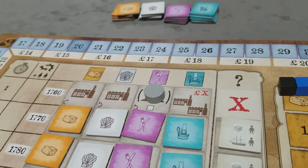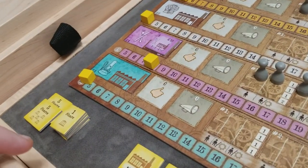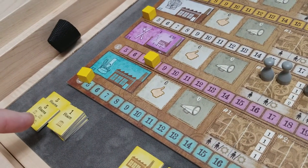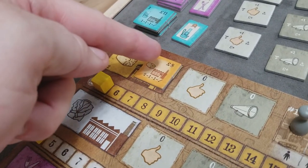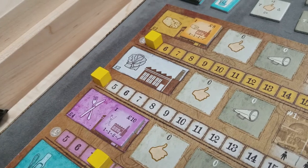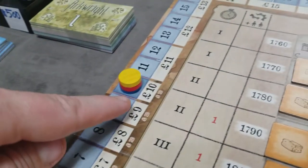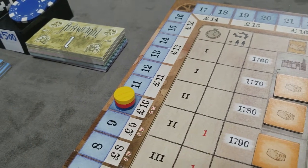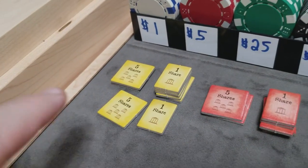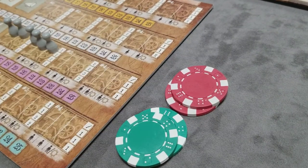Basically they'll get to sell shares back to the bank as startup capital. Each player started with 15 shares and can sell any number back to the bank for money — they don't start with any money until they sell these starting shares. You have to sell enough at least to cover your starting factory expense. For each share you sell back to the bank, you'll get 10 pounds. A general rule of thumb is to sell back anywhere between 5 to 10 shares. In this example, I sold back 6 shares to take 60 pounds of starting capital.